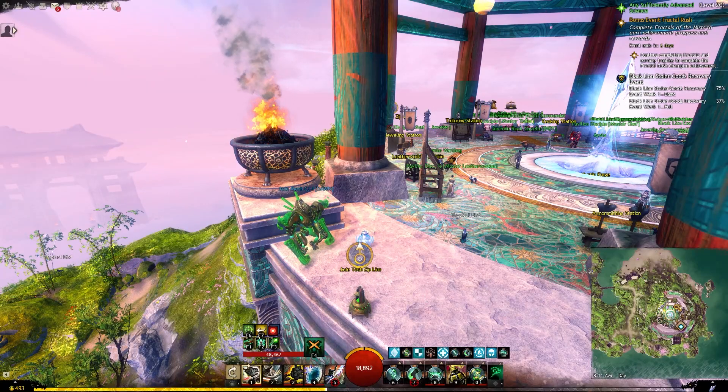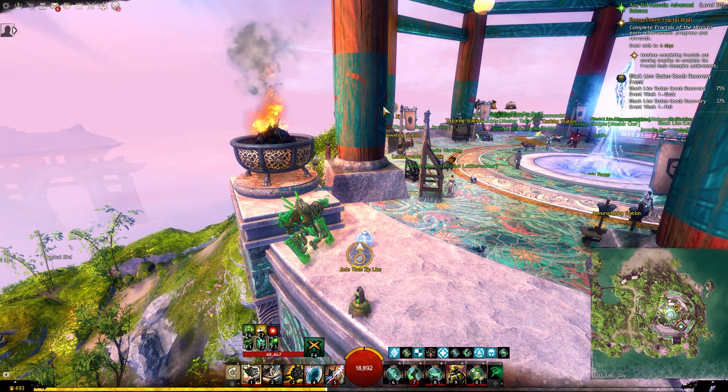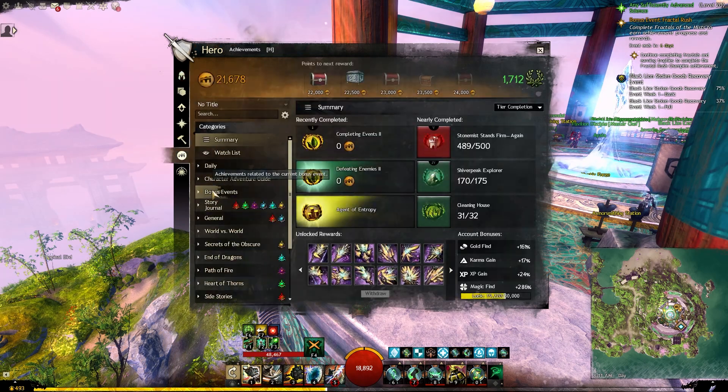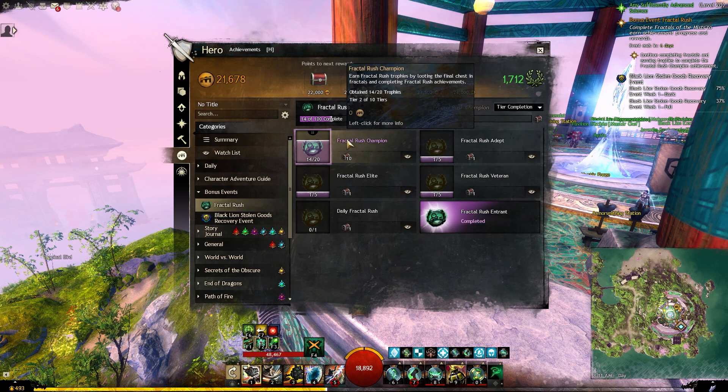There was a big patch yesterday that actually brought some changes. The very first thing is we now have a new event called Fractal Rush. If you go here, open your heroes panel, then go to achievements, and then go to bonus events, we have a new tab called Fractal Rush.